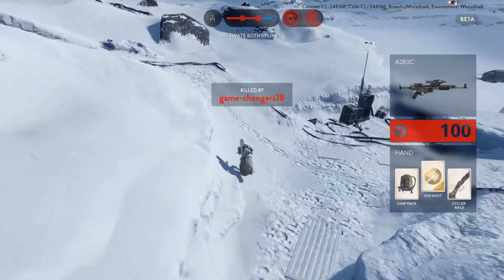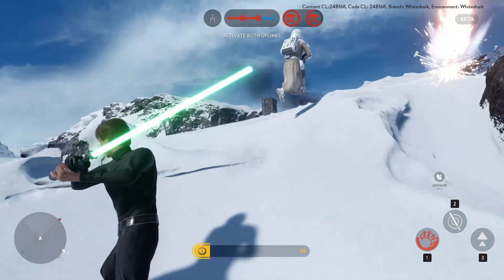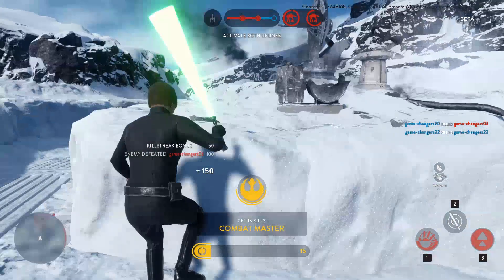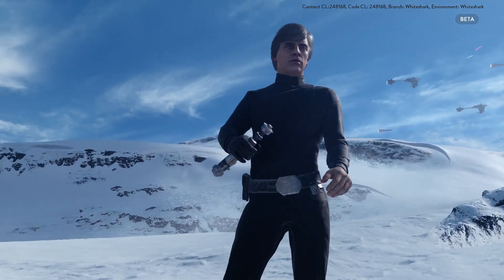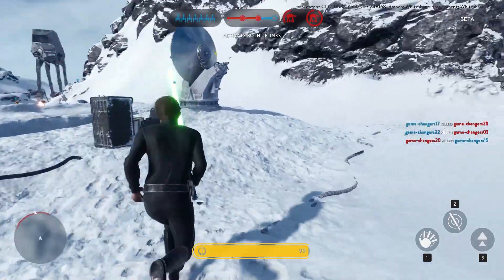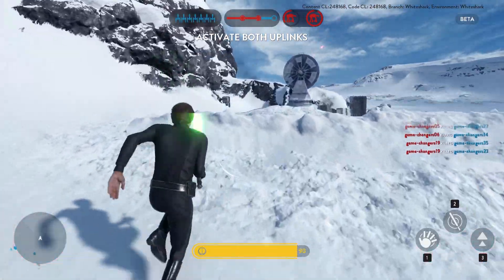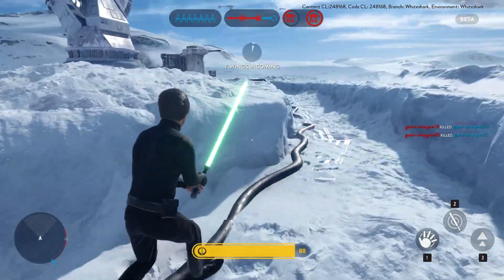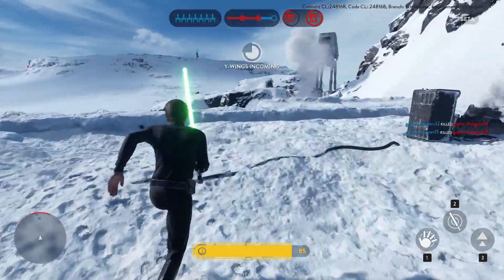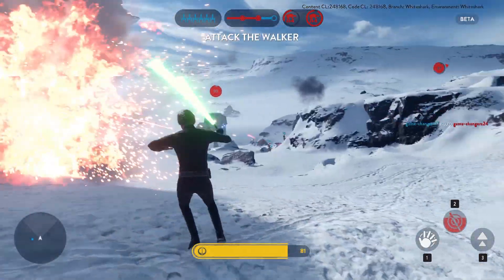Next is Saber Rush — Luke jumps very quickly in one direction and cuts through anyone in that path. It's frantic because you have limited health and you're constantly balancing deflecting bullets and attacking. Knowing when to attack and when to defend is key. Saber Rush is great because enemies tend to run from Jedis, and this ability closes the gap and kills them in one shot.